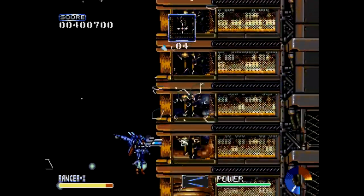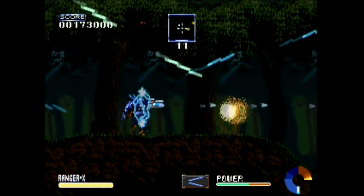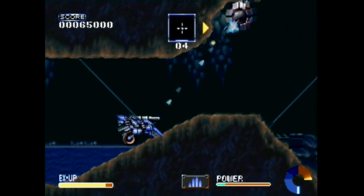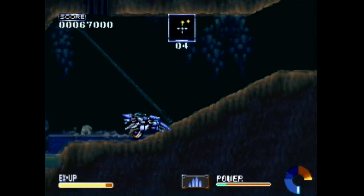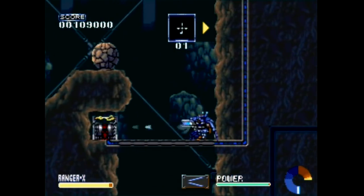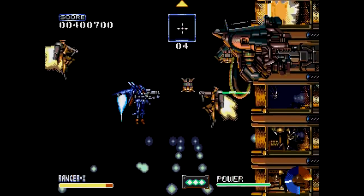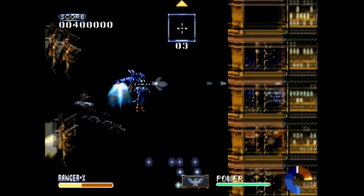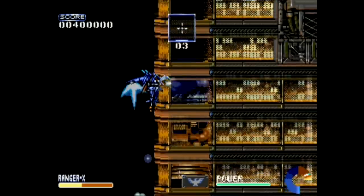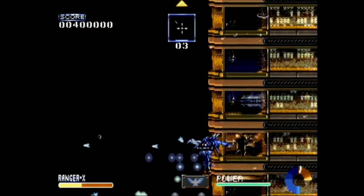So underneath all the spectacle, what really is going on here? A lot, as it turns out. The action is formatted to the Genesis controller, which is pretty interesting. The A button fires to the left and the C button fires right. Left and right on the D-pad will make you move in that direction, but it won't change the direction you're facing. It's a bit goofy at first, but with a little practice it works pretty well. The B button is reserved for special weapons and items — everything from bombs, to clear screen attacks, to a flamethrower, to a really cool mechanical bird that acts as a boomerang. To jump, you activate your jetpack by pressing and holding up, but if you hang in the air too long, your jetpack will overheat and you'll crash. That's what the meter in the lower right is for.